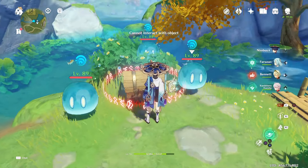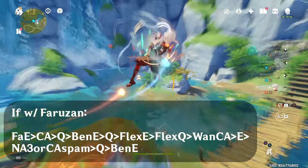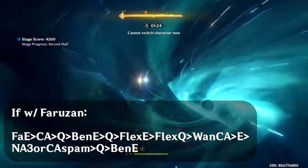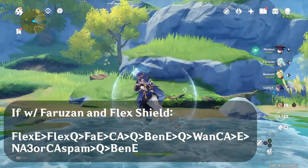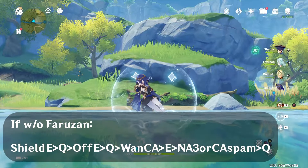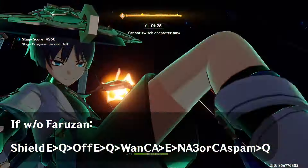For combos with Faruzan: start with Faruzan's skill, then charge attack, then ult; then other supports like Bennett's skill and ult and flex skill and ult; then Wanderer's charge attack, skill, basic attack or charge attack combo, and ult just when the bar is near the end; then Bennett's skill, and repeat. If your flex slot is a shielder like Zhongli, start with the shield first, then Faruzan, then proceed as normal. For Faruzan-less teams: shielder combo first, then off-field combo, then Wanderer — charge attack, skill, basic attack, charge attack combo, ult, and repeat.